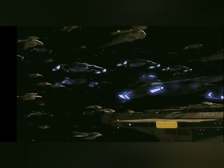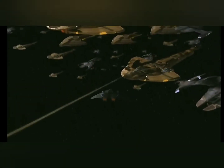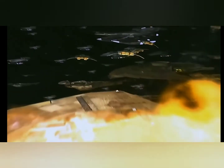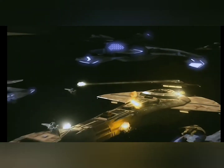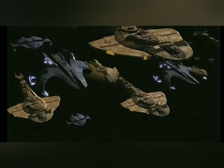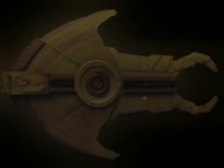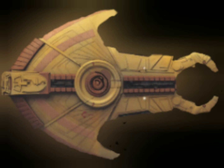In appearance, the Hideki class resembled a scaled-down version of the Galor-class, with a backward-swept delta wing and a pioneer-shaped tail section. In 2370, the hull of the Hideki class was pale gray and the plasma glow given off by its warp nacelles was a blue-purple color, but by the 2370s the exterior hull became a desert sand color.